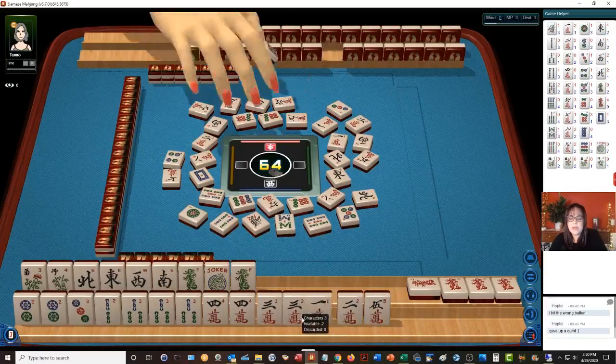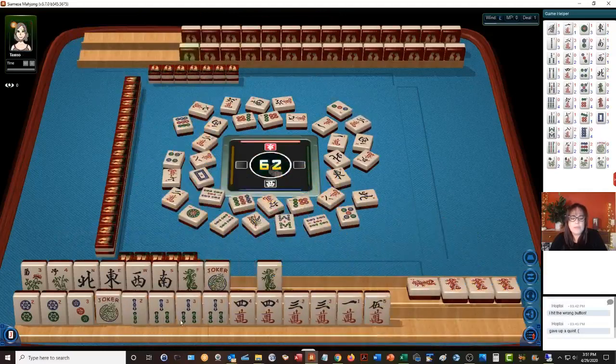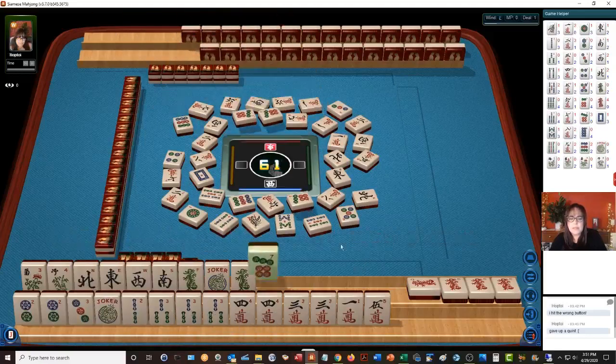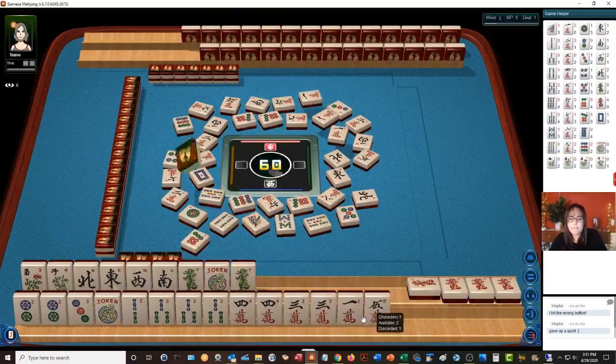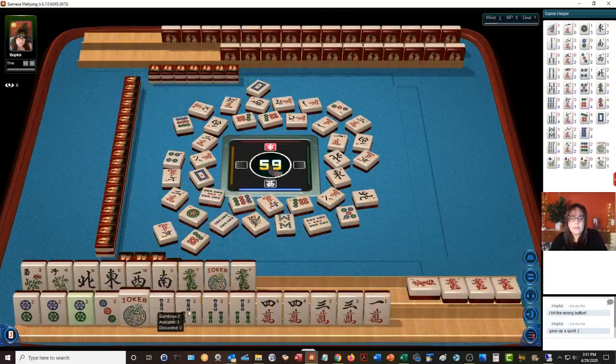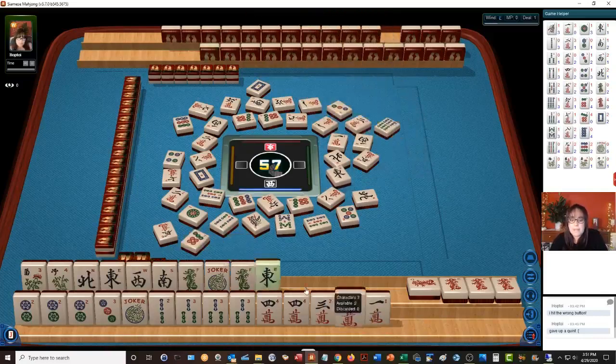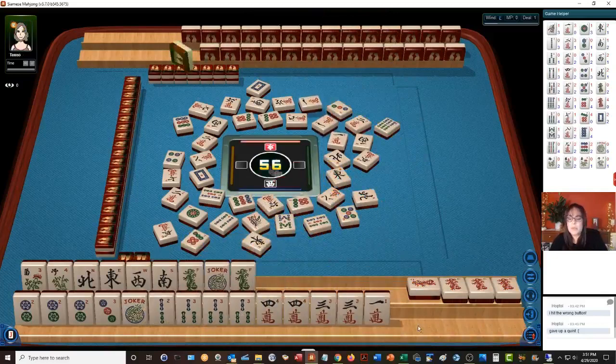7 dots — we have 4 discards at the moment. I really want to try to do this dragon hand pure if we can. There's a keeper. If a green dragon is discarded, we'll need to declare Mahjong because we won't be able to do it pure if we let it go — we might as well declare Mahjong if it goes down. Otherwise we'll need another joker on the back end. This is why I'd rather draw the dragon so we can be ready on a pure hand. It's a long shot.